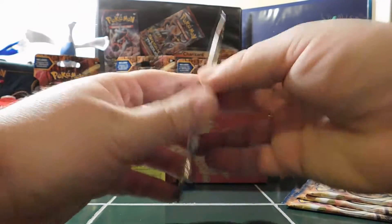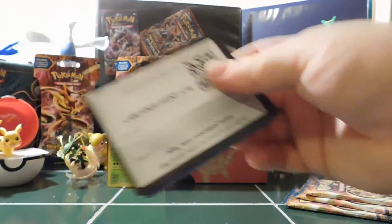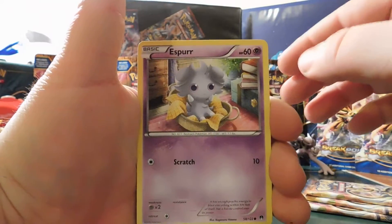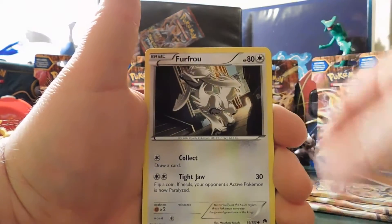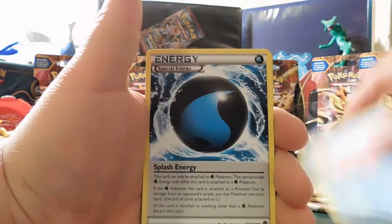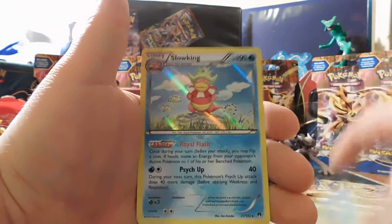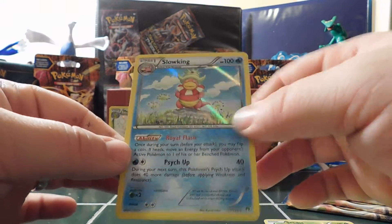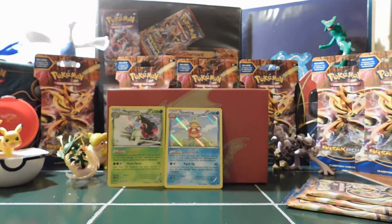Here we go with the Shiny Mega Gyarados pack — can he bring us something good? Code card, three and two. We got an Espurr, Psyduck, Psyduck — shout out to the Poke Capital — a Furfrou again, a Slowpoke, a Splash Energy, a Sudowoodo, a Tornadus. Reverse Holo of Espurr. And then a Holo Slowking. Not bad there. So we have two Holos so far.